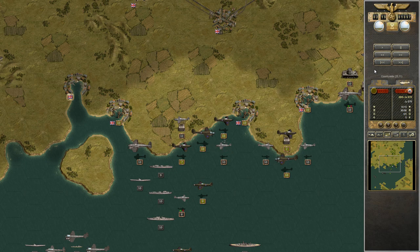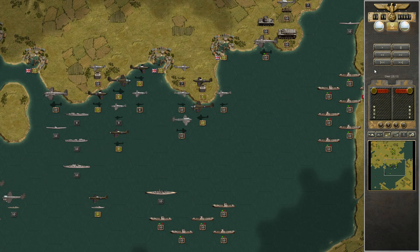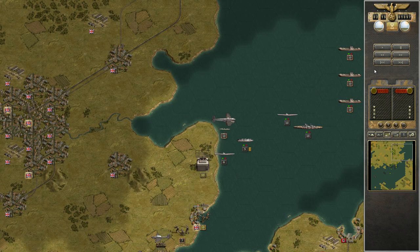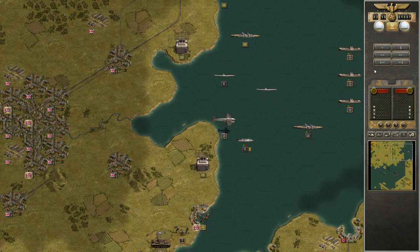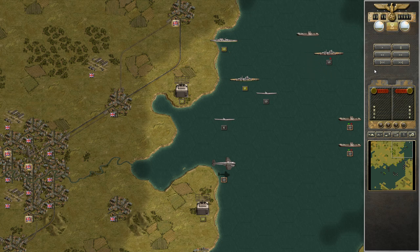Trying my best to position myself in such a way that I can damage everything, which isn't always possible. I have to attack here through the fighter cover to be able to damage that bomber. Since two of their fighters got damaged during their turn, I was actually able to do that. Now I have basically two turns free reign since they have to retreat one turn and then repair another before they are ready to fight again. This time I need to be careful that I don't miss that time when they are ready to fight again.